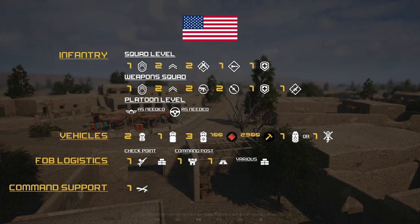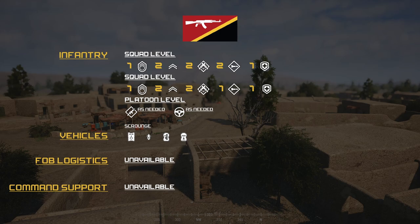U.S. support also includes one UAV, unlimited as long as the HAB is operational. For the INS, the infantry level consists of: North Cell — one SL, two FTLs, two ARs, two LATs or one HAT, one medic. Southern Cell — one SL, two FTLs, two ARs, one LAT, one medic. Cell caches have fighters and crewmen as needed. INS vehicles are scrounged — only MTLBs, motorcycles, Dishka techies, SPG techies. Logi techies from northern spawn only, emptied of ammo. No FOBs, no support — they're going in dry.